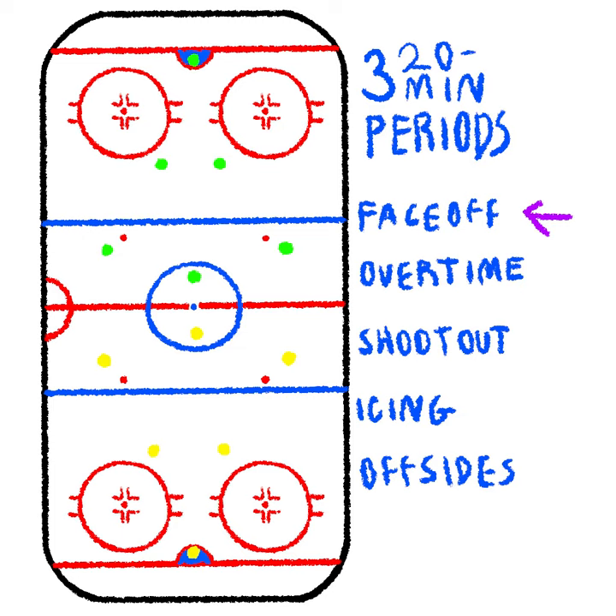A face-off, which can happen in any of these little points here that I mentioned earlier, is two opposing players in the circle. There's a referee who drops the puck in between them, and then they try and get control of the puck. A face-off happens at the start of the game and the start of all three periods. It also can happen whenever there's a stoppage in play, which can be triggered for things like icing or offsides.